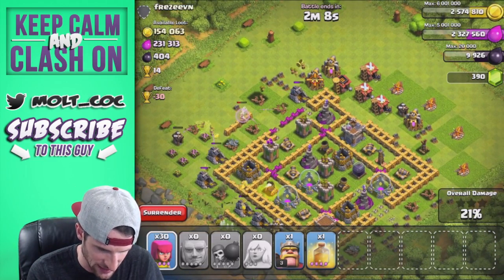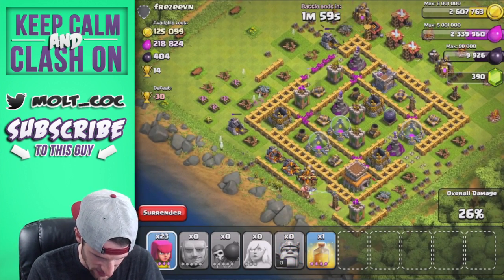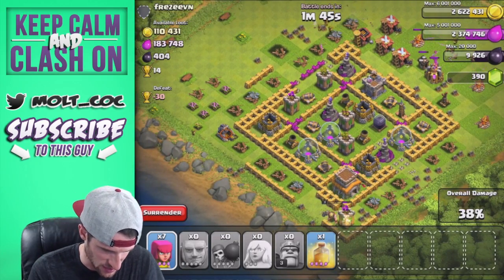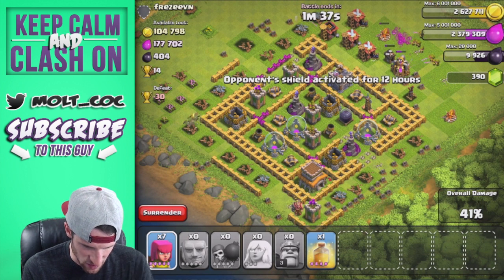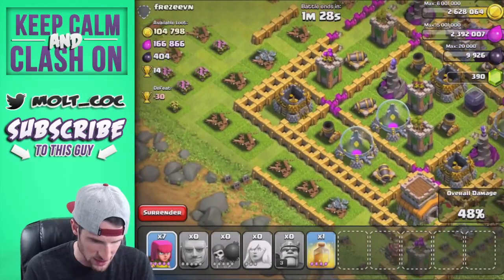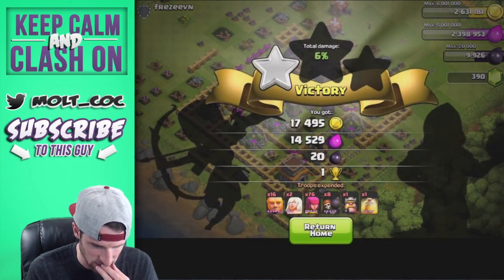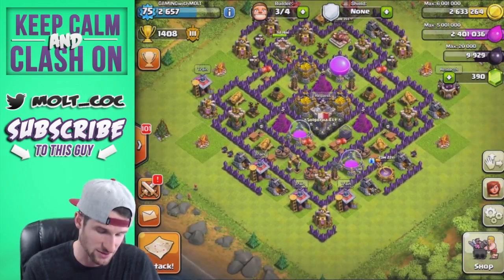I do not like giant healer anymore — barge is life, barge is so totally life. We're going to drop off our king and a couple archers to get this elixir storage. Our giants did absolutely nothing — I'm going to have to go back and watch this. We got a decent amount of elixir but those storages don't even remotely look full. We'll get a star and some loot since we're in Gold 1. That giant healer attack was miserable — I apologize sincerely, that was terrible.